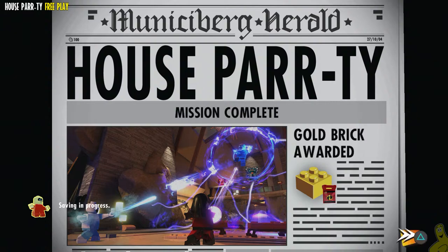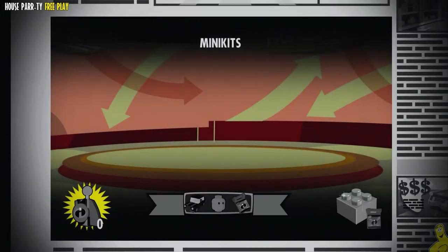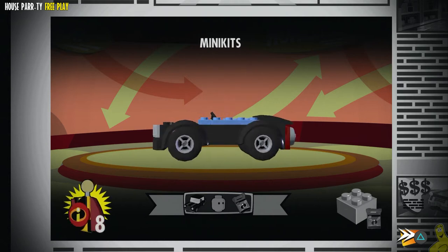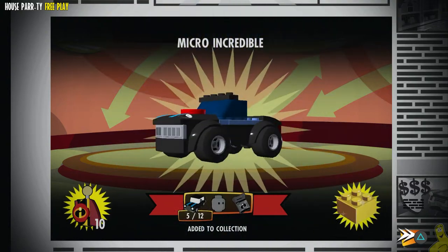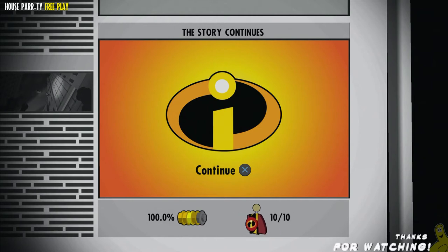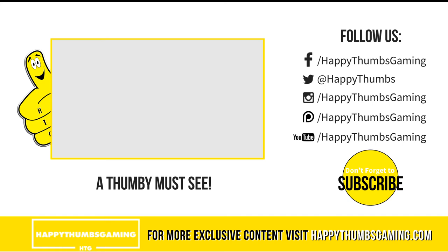House Party Free Play is officially complete! We got the story done, so we got that first gold brick and that blind bag. We also had the True Super, though it was only 35K. And of course, we got all ten of those minikits that build up into... wait for it... the Micro Incredible! Hopefully, you guys enjoyed this. I tried to give you the warning of the Crush Hour, the Tracker, and the dig necessities up front. That's going to do it — as always, until next time! See ya!